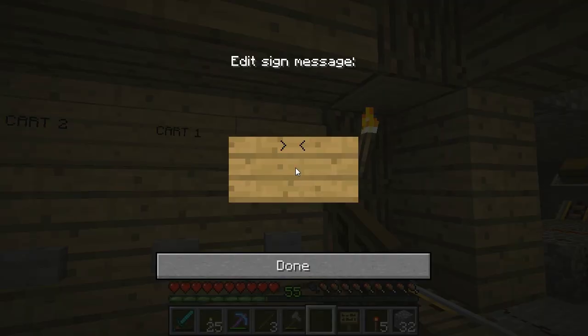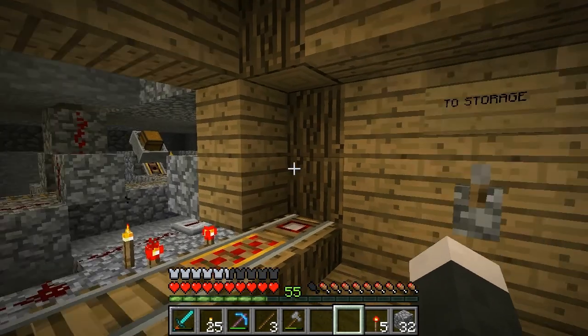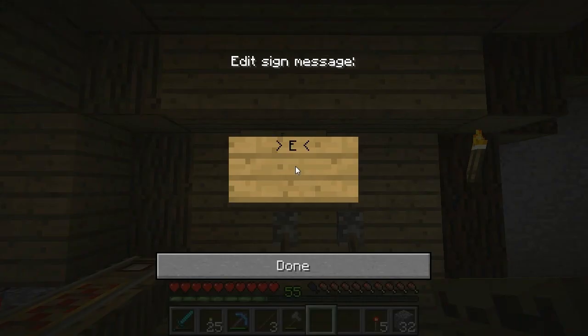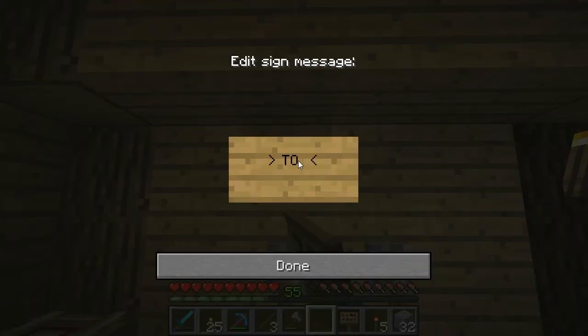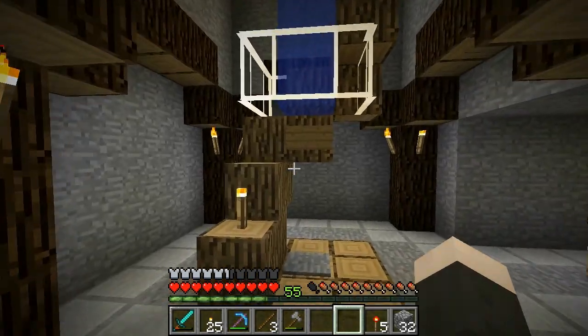Cart one is set. We'll say send cart. Then we'll call this one to storage. And to surface — inactive, because it's not actually ready to go. To warehouse. So that's that.